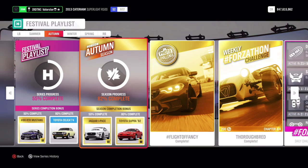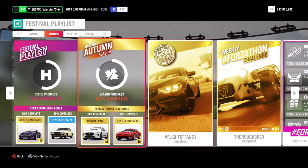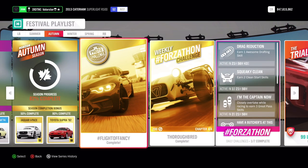Hey everyone, welcome back to my channel. As usual, I'm going to show you the Forzathon and the cars I'm taking for the championships and how to do the stunts. At 50%, we're going to get a new Jaguar i-Pace — it's a one-gear electric car — we have the Toyota Supra, and then the other cars we'll get during the weeks.